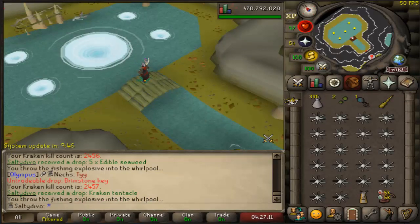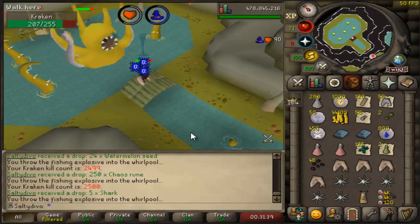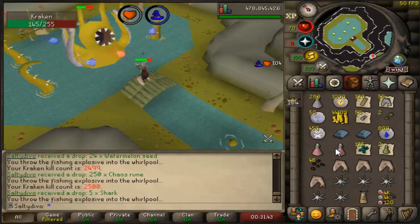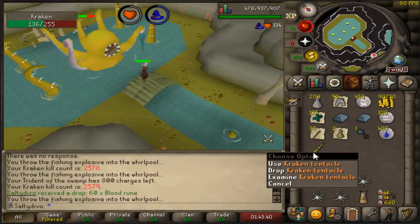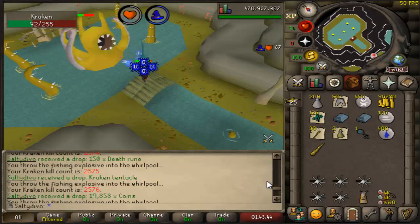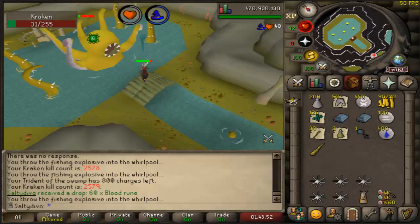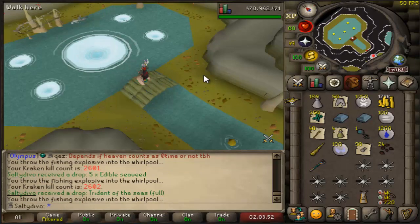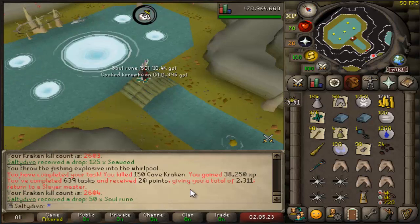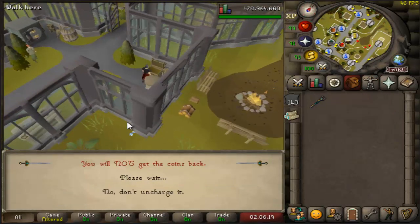2500 Kraken kills now, and 500 off the pet mark. I'm wondering what'll happen first — the pet or upgrading my trident? I was on a phone call and got another tentacle, bringing the total to number seven. Then when it rains it pours — another full Trident of the Seas on the third unique this trip! Two kills left on the task, and it's completed: exactly 150 kills. Free runes from Mr. Kraken — honestly insane.